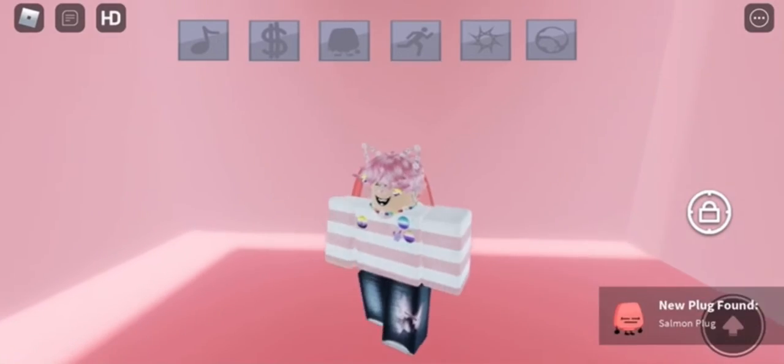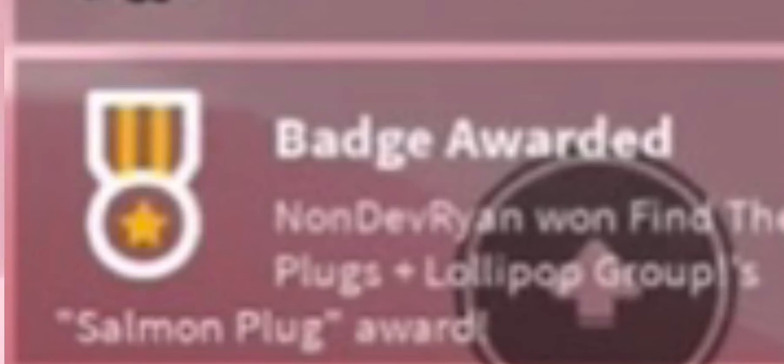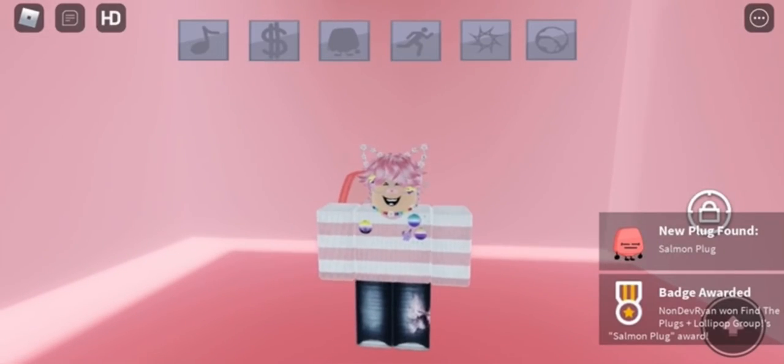Just climb the white house and go over to the salmon plug, touch it, and you should receive a badge at the bottom of your screen. That's how simple it is to get this plug.